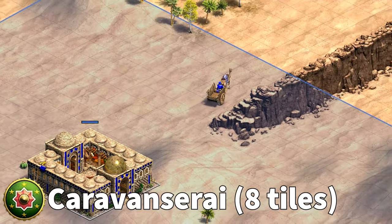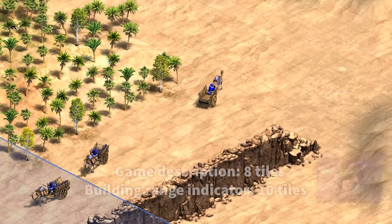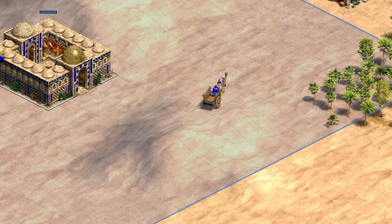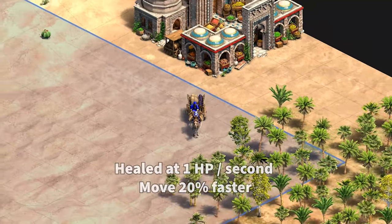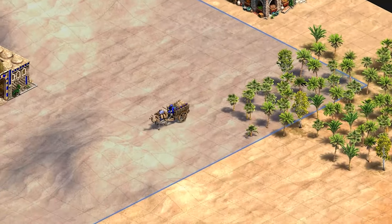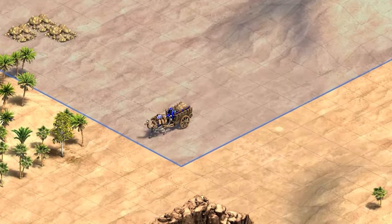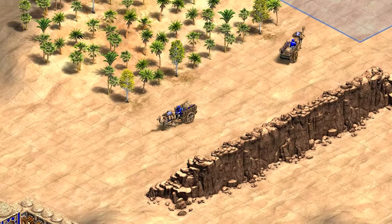The Hindustani Caravan Sarai creates an area of effect stretching outwards eight tiles in every direction. Any friendly trade carts that find themselves moving inside this area of effect are both healed at a rate of 1 HP per second and move 20% faster. In team games where trade is of the utmost importance, the Caravan Sarai serves a dual purpose: it helps players accumulate trade gold faster and protects their precious cargo from enemy raids.